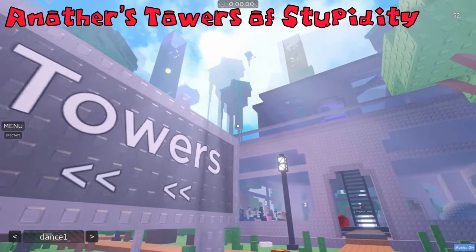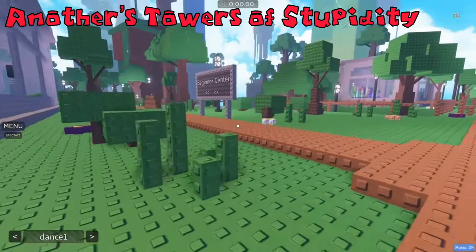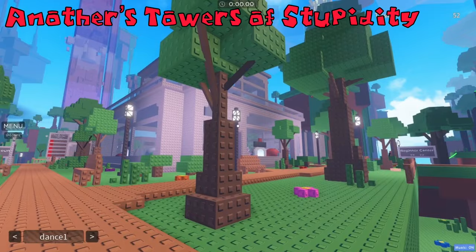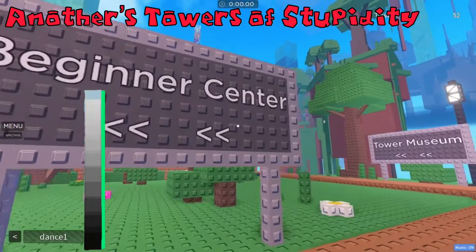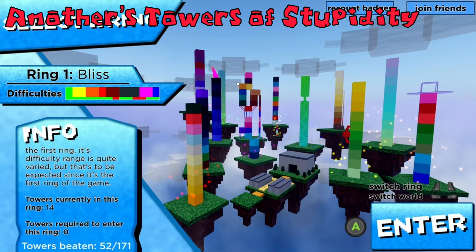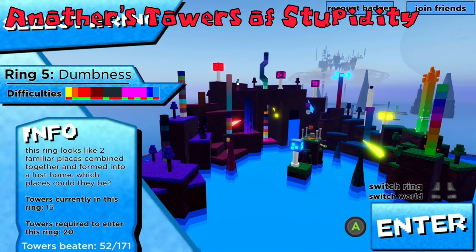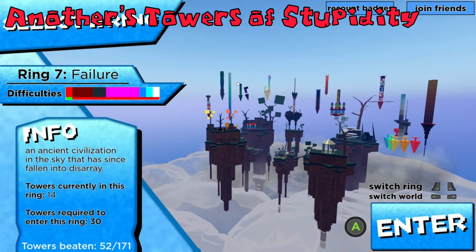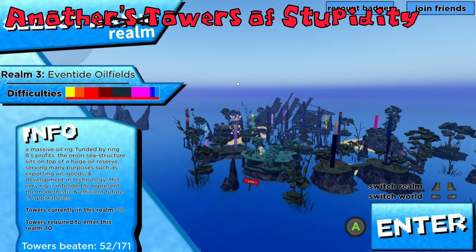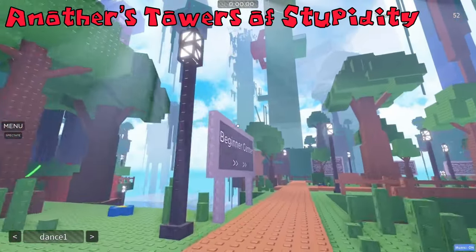This is one of the most popular JTRH fangames. It has 2.2 million visits and is created by Another Chameleon. Another's Towers of Stupidity has a lot of content, including 12 full areas currently available to play. It's a tower game much like JTRH, with 10 flawed towers, steeples and citadels. Another's Towers has 2 worlds — Rings and Realms. Rings is the default area with 8 completed rings. Realms are the extra area with 3 completed realms but 5 that are incomplete.